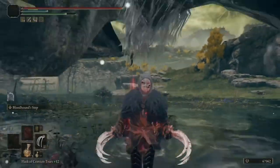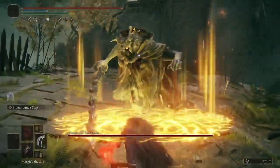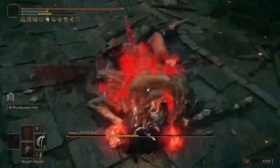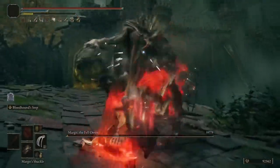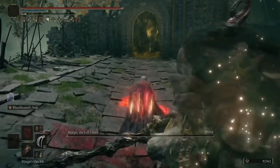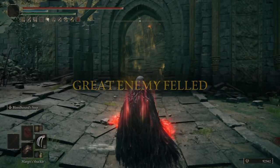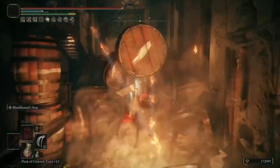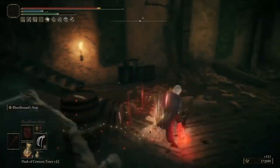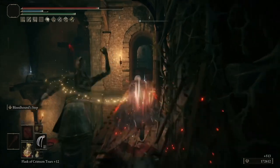We're going to show off Margit, who we're able to shred for massive damage. We're going to use the Shackle here, go for as many hits as we can, build up those successive attack hits, and literally do massive damage to him. He's not even able to get to his second phase and went down very fast. Next we have Godric — we're mainly going to highlight jump attacks to see how much damage we can do, and we're going to show off mob clearing one more time as well.